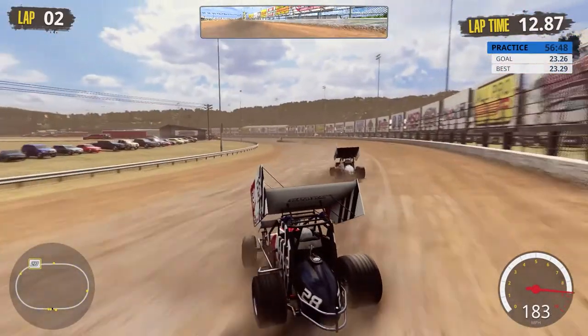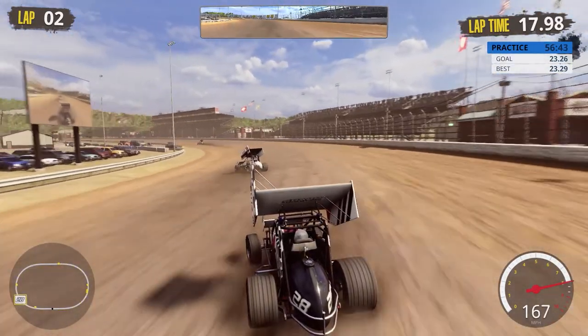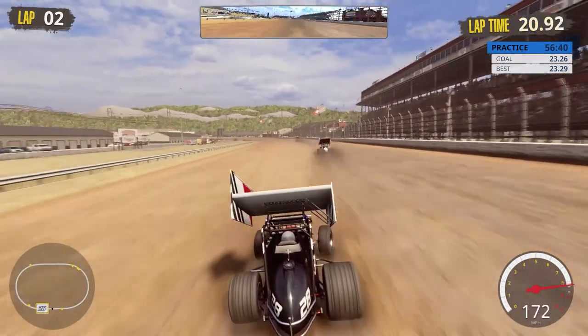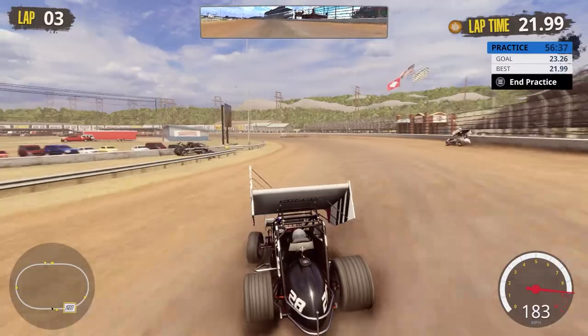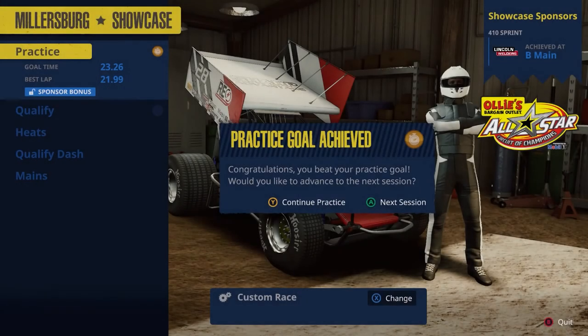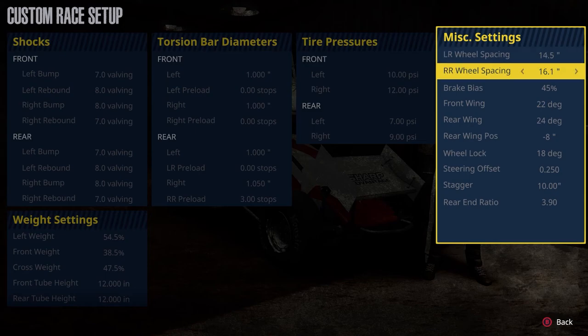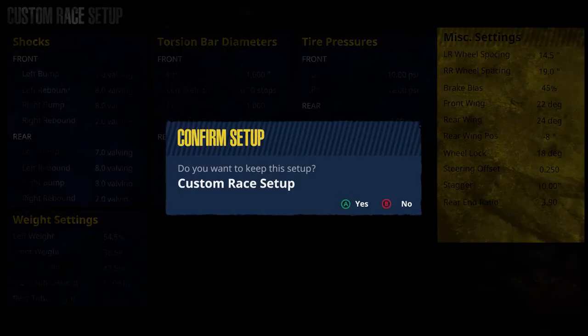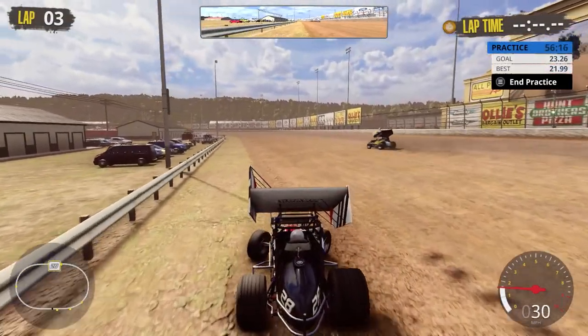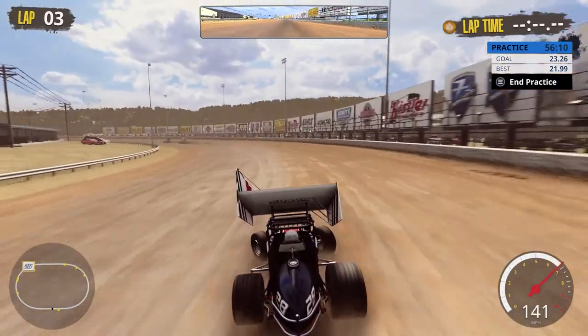The car is a lot faster than it's been previously. That's Tony Stewart right in front of us — look how sideways they are. Running a 21.99. I'm going to stick these wheels as far out as they'll go because it'll add a little bit of stability into the car. I'm going to run a couple more laps like this just to make sure it's where I want it.